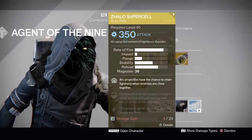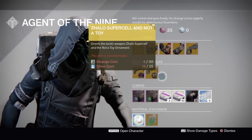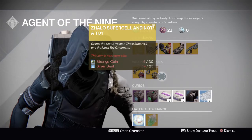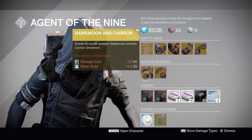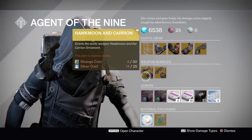We have the Xy'lo Supercell, moving down into the ornaments — another Xy'lo Supercell theme here. We have the Not-A-Toy and the Hawkmoon Carrion Ornament.